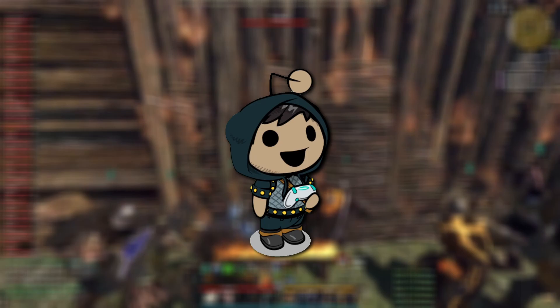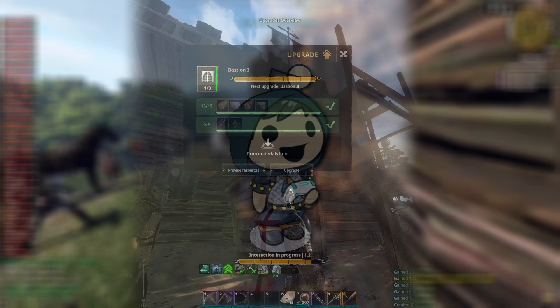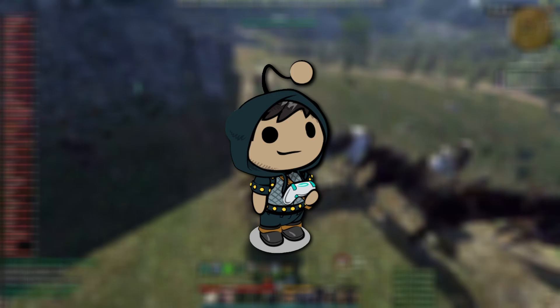Hello everyone, hope you're happy and healthy. I'm Sunny Bear, and today we're going to quickly go over forestry in Gloria Victus. Wood is used in almost every profession — it's needed for making fuel, weapons, armor, and upgrading buildings. From cooking to construction, you will always find yourself looking for wood to fuel your craft.